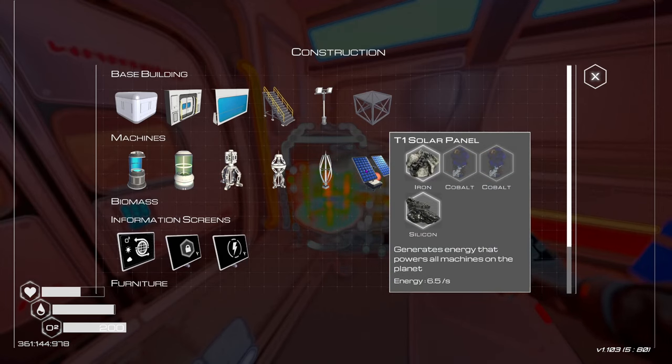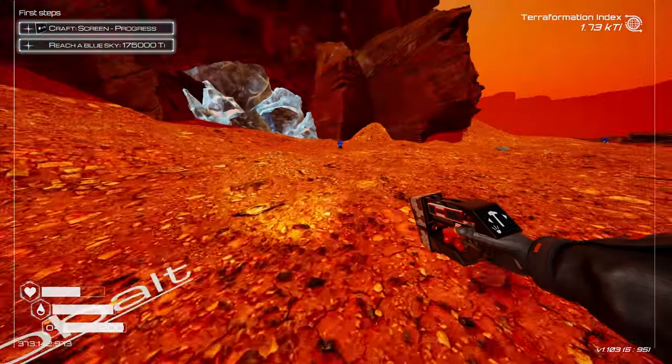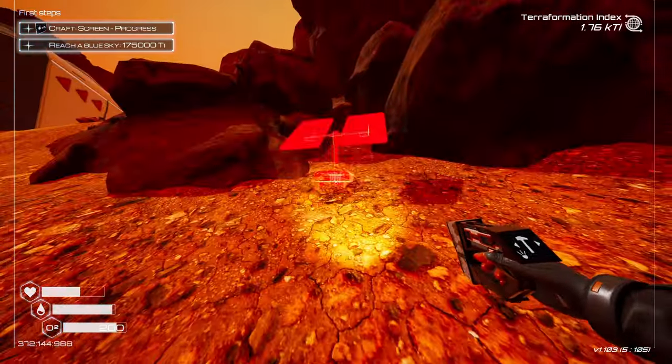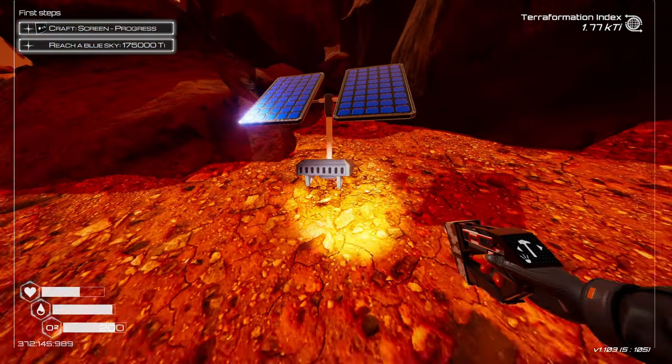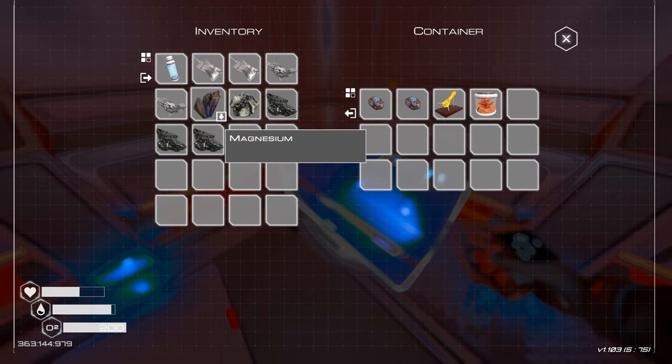Solar panel generates energy — so cobalt, let's go get some. It's blue, it's easy to see. Let's generate this solar panel — it's aiming towards the sun, even though it probably doesn't matter. Excellent. We don't want that, nope. I want to go in there and start adventuring in that thing.